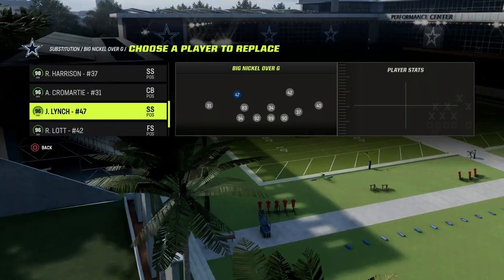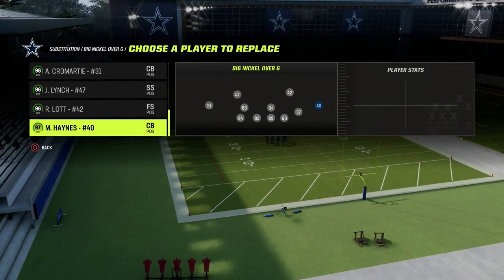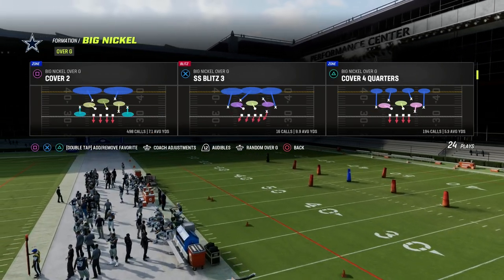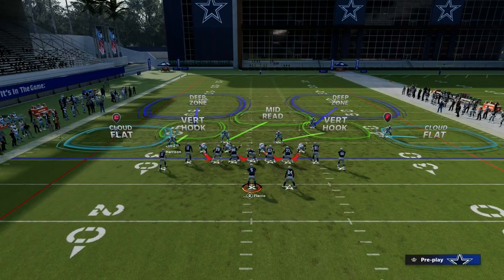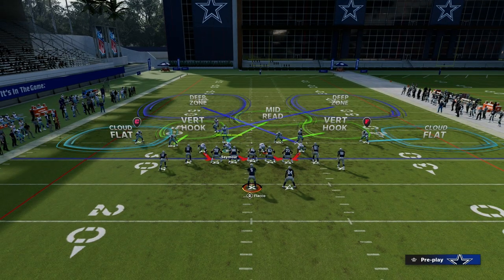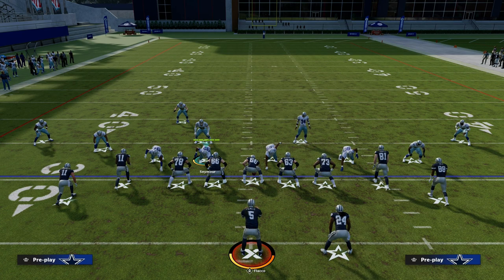My personal favorite defense, probably just in terms of what you can do with it from a coverage perspective — super effective. The play we're going to be going over today is the Cover 2 out of the Big Nickel Over G. Now the setup for this is actually extremely simple. We're going to show blitz. Now notice — the safeties, I don't know why EA has not fixed this yet, but they still go all over the place.